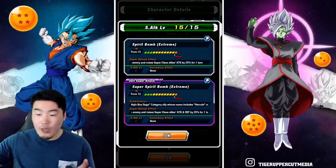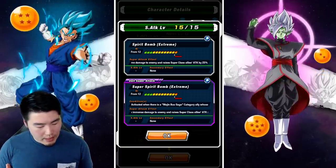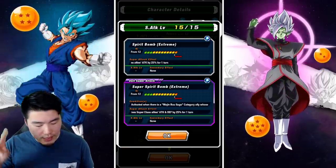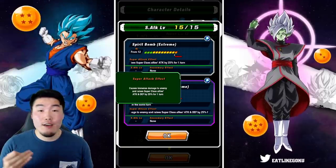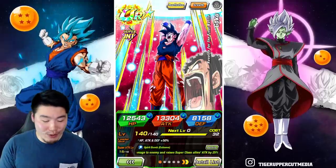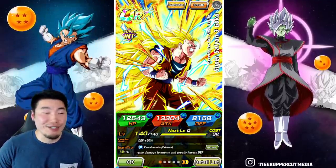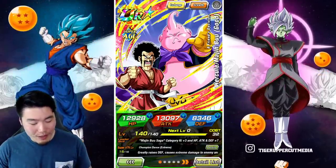He also has the new unit super attack mechanic — the Super Spirit Bomb activates when there is a Majin Buu Saga category ally whose name includes Hercule attacking in the same turn. That unit super attack causes immense damage and raises super class allies' attack and defense by 25 percent for one turn. As a free-to-play unit he only gets up to 13,000 attack, but that passive is ridiculous. He's probably as good as token fest exclusive units from a year ago — I'm really blown away by how insane they're making free-to-play units.